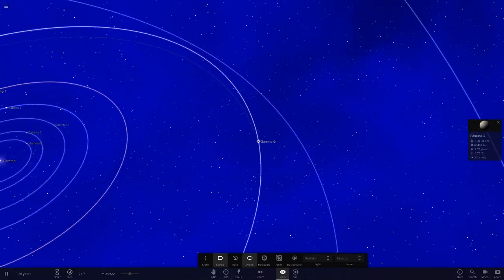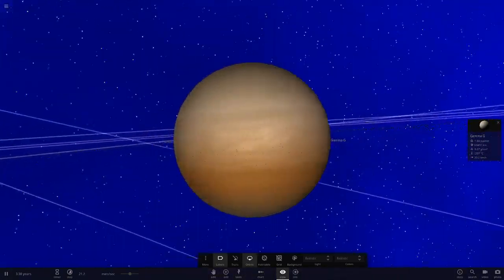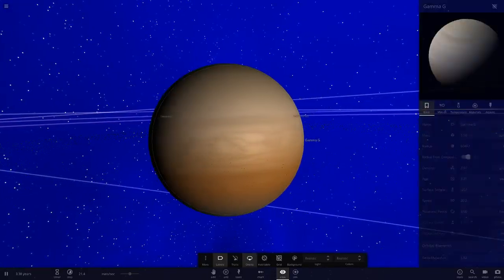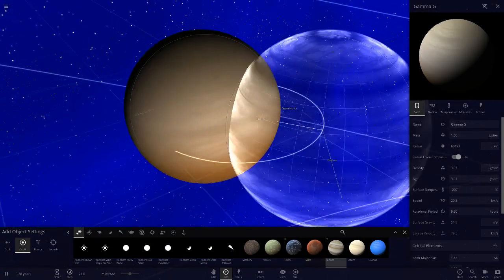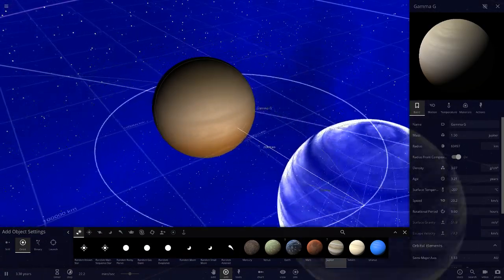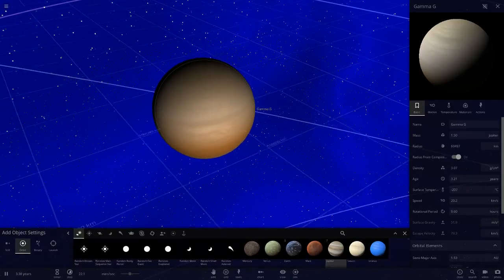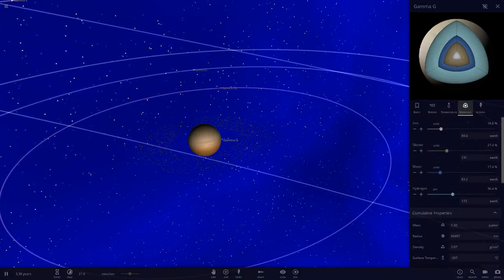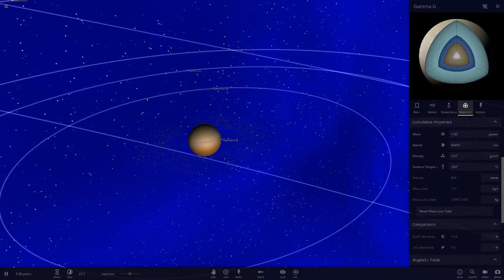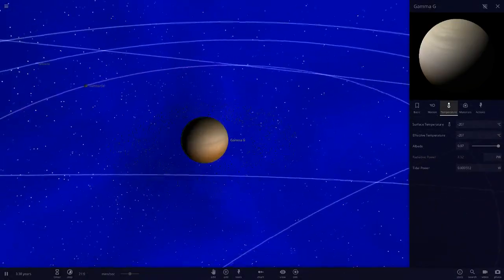Next is Gamma G, the first gas giant, which also has rings. It's a little smaller than Jupiter in radius at about 60,000 km but has 1.5 Jupiter masses. Its composition is a mixture of everything, and it reflects a lot of light. It's got a nice little ring system around it.